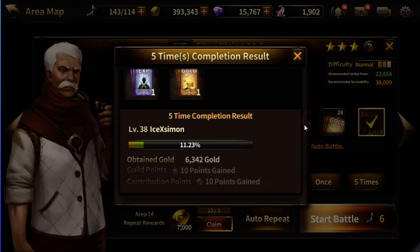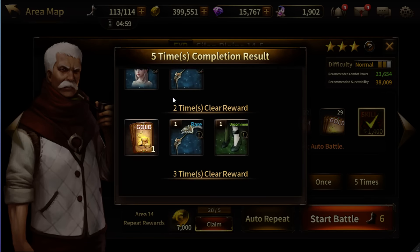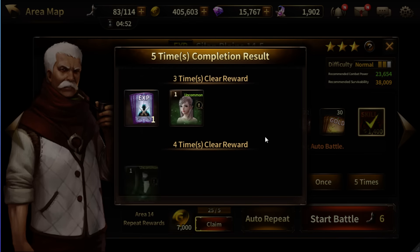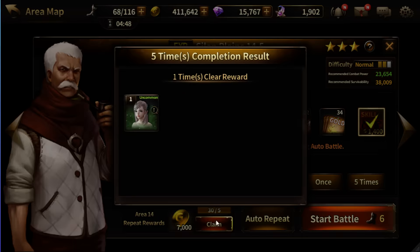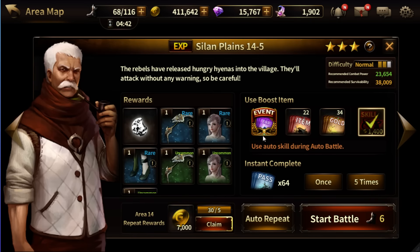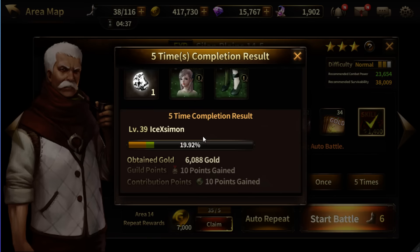In battle you get a 30% buff from your Q skill. That only takes about three to five minutes to get to a high level. At level 40 you're going to get legendary gear.